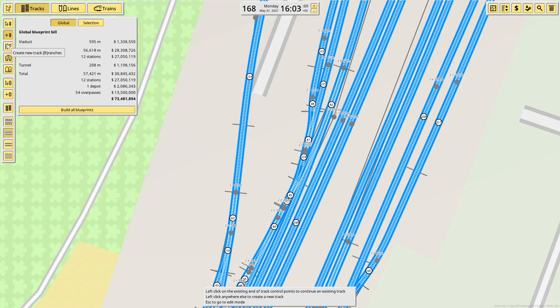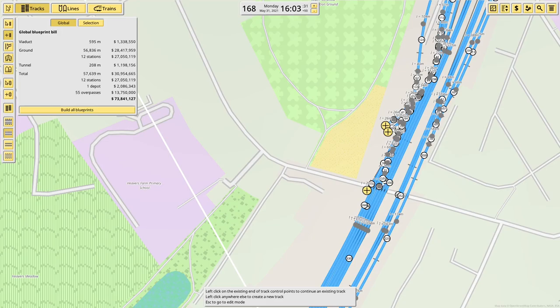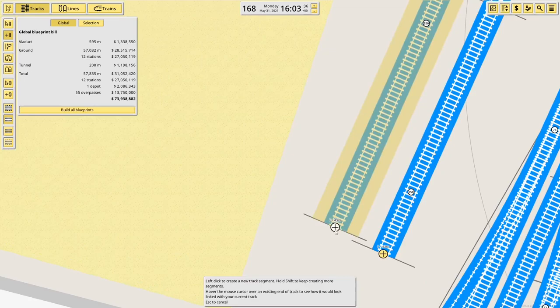Finally, south of here there's another junction out. It turns out I've got all of this junction in the wrong place, and it's down here. Oh well — we can deal with that by doing this. That looks ugly — let's fix it.